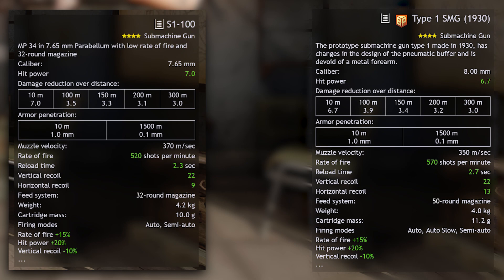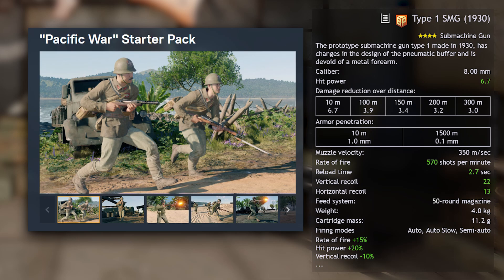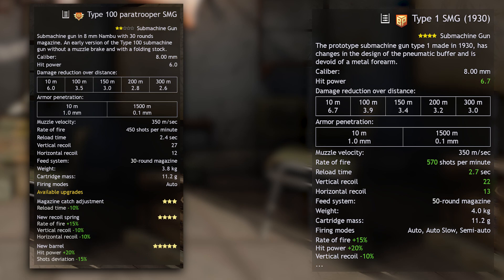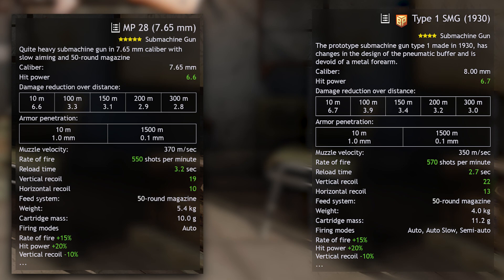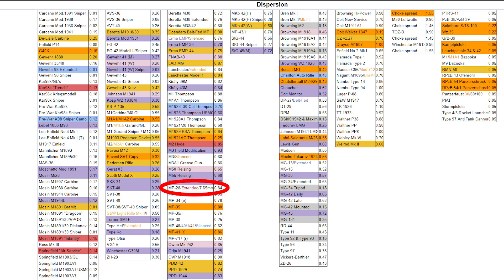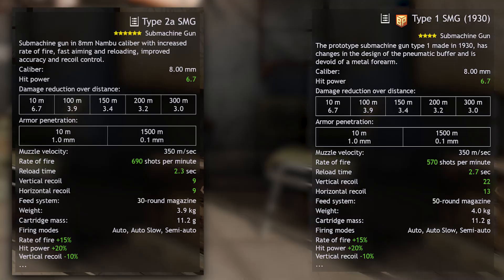Yes, the S1 has slightly higher damage, lower recoil and better reload time, but honestly you won't notice these things — meaning the Type 1 beats it. It also beats the premium squad from the Pacific Starter Pack which contains the exact same weapon, and beats the Type 100 early for the same reasons. The MP28 7.65mm gets very close with the same magazine size, but the Type 1 beats it minimally on almost every metric. What you don't see is that the MP28 has a much worse shot dispersion, a hidden statistic, than Japanese SMGs.